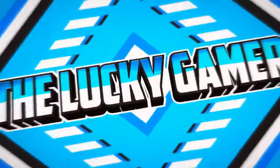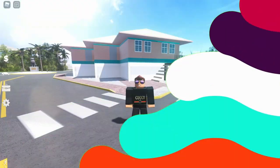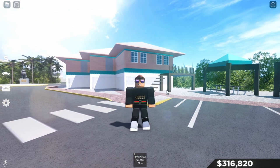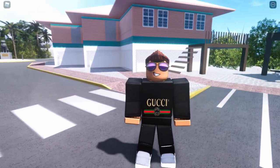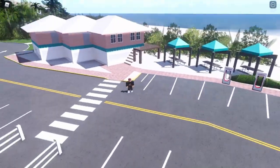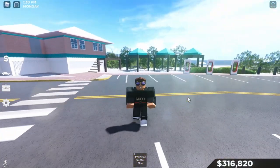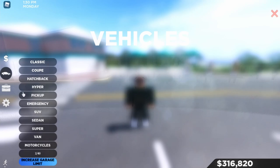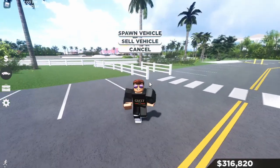What is up guys, it's the Lucky Gamer back with another banger video. In today's video I'm gonna be showing you guys how to do this moving-camera thing — it's called free cam in Southwest Florida. The main purpose for this is to use it for thumbnails, and we can actually get stuff out like cars, shops, job settings, and money.